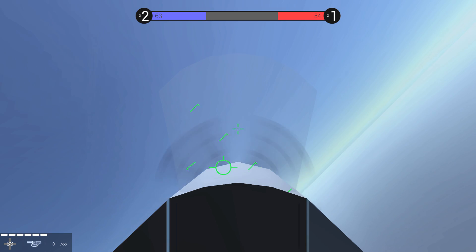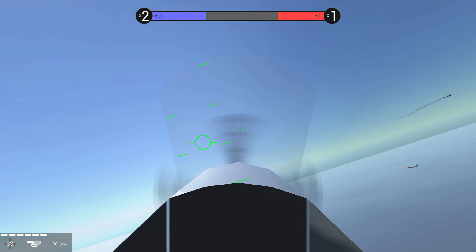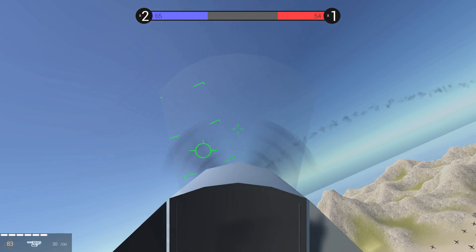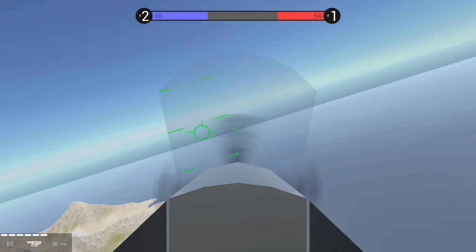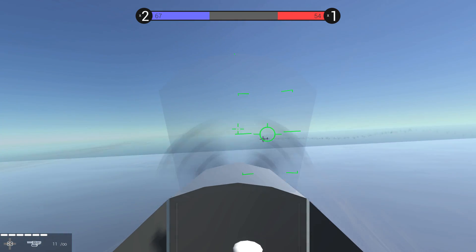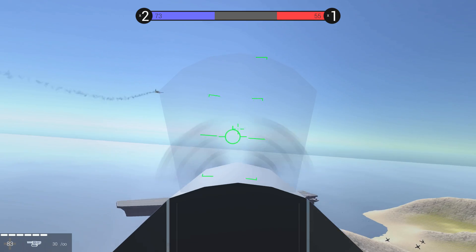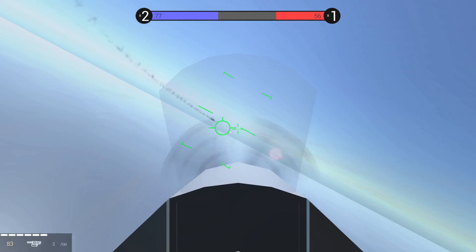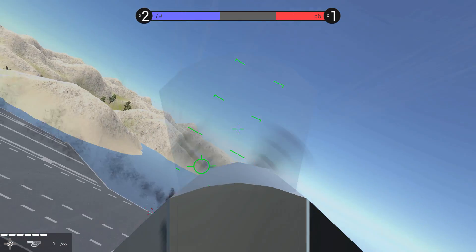Woo-hoo! Die, you dirty red! All right, reload. You have unlimited ammunition in the airplane, but you can only fire 30 rounds before you have to reload, and it takes a good four or five seconds to reload — which it will do on its own, but you can do it yourself if you want. Is that a red? Oh, I hope so. Because I'm shooting him. There's a bunch of anti-air guns on the ship as well.